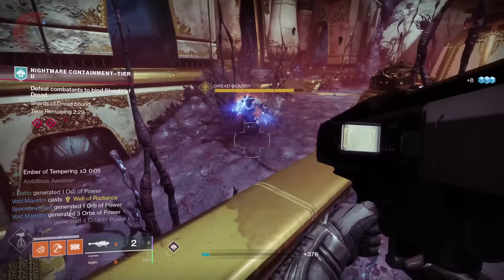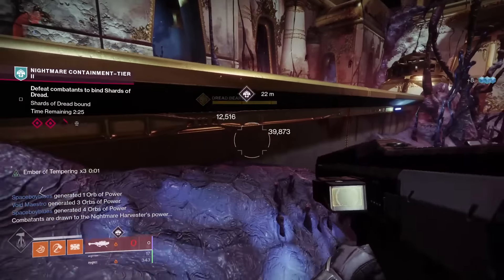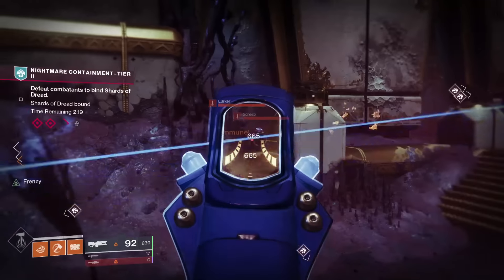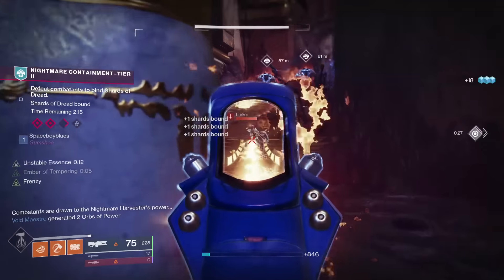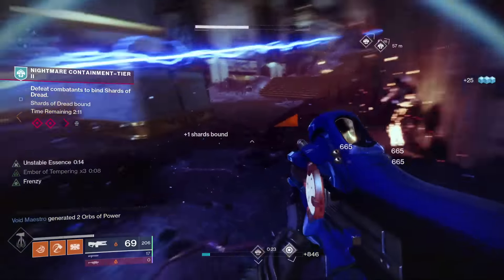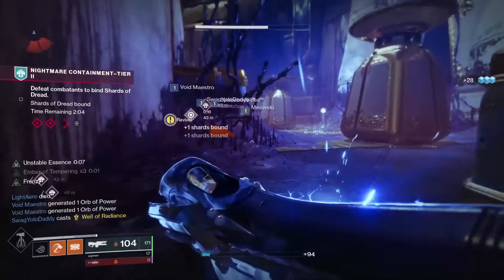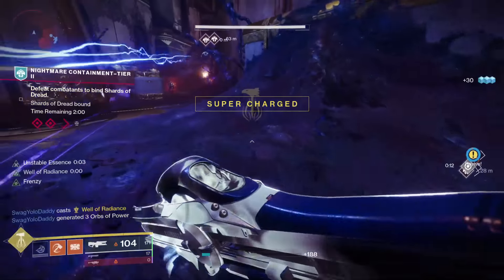The Leviathan is back as a patrol space on the moon, and you'll be able to freely explore what is available of it, which is mainly the Castellum, the Royal Baths and the Pleasure Gardens. You do find your way into Kallus' main boss room during the intro mission and you'll eventually go to the Gauntlet for a story mission, among other areas on the ship. But the first 3 rooms I mentioned earlier are the majority of the patrol space, at least as of right now.